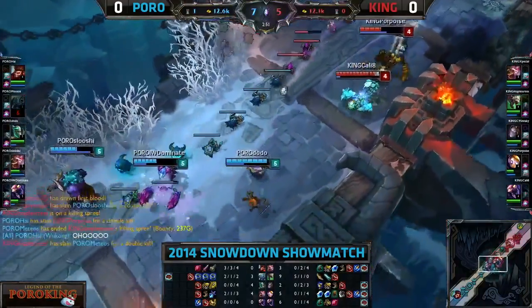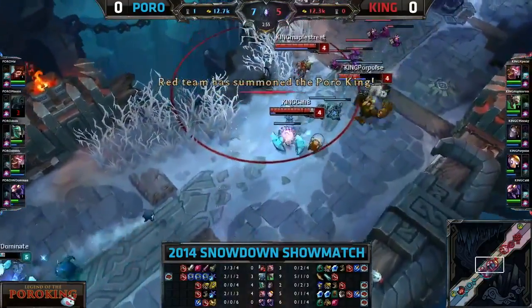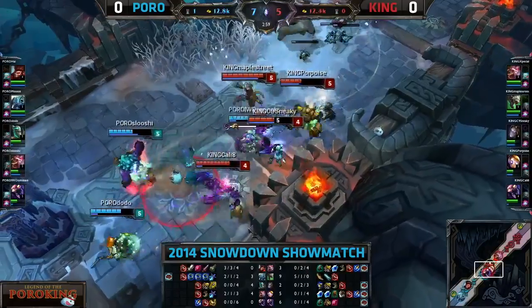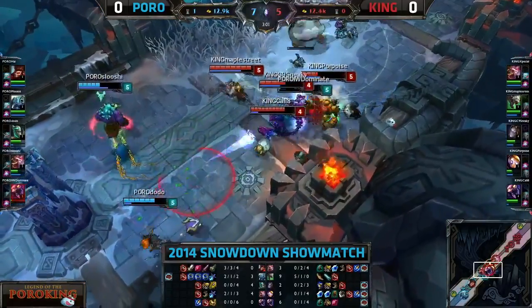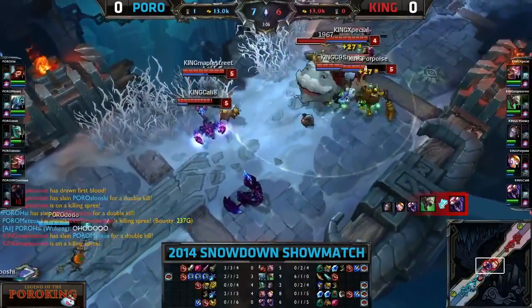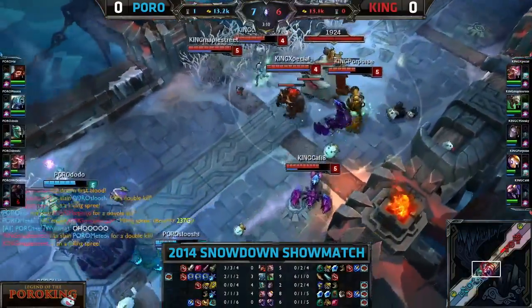Poros missing left and right. Good dodge by Dodo — oh, Dodo! He gets hit by two. That's going to activate the Poro King now coming in. And that's huge. Nice hit by Slushe — he tries to stop the advantageous push coming in from Kings. That's not what you want to do. Maple has secured every single kill so far this game.